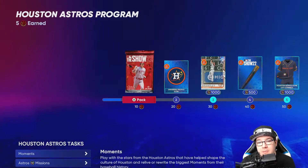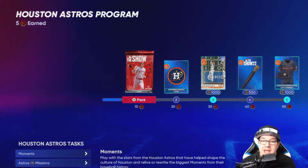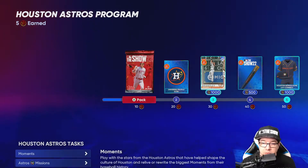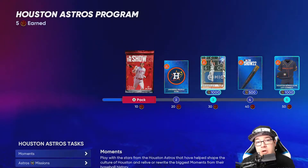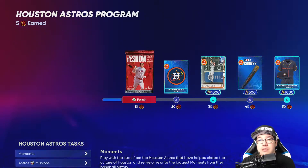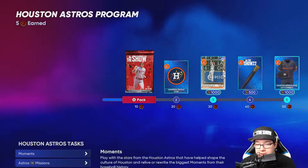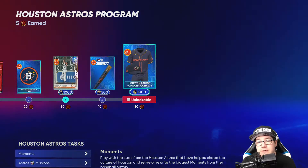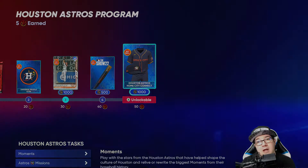Welcome to Soccer Gaming where I'm here to help you learn and get better at MLB The Show 22. In this episode we're going to go over the Houston Astros program so that you can get this Houston Astros Home City Connect jersey, so if you'd like to watch that, stick around.